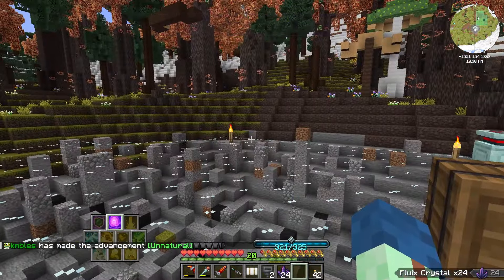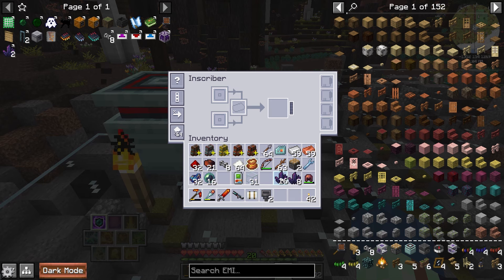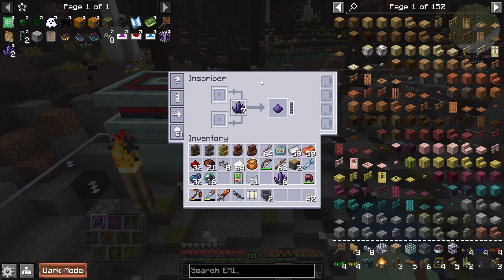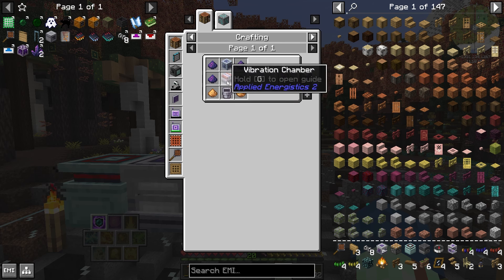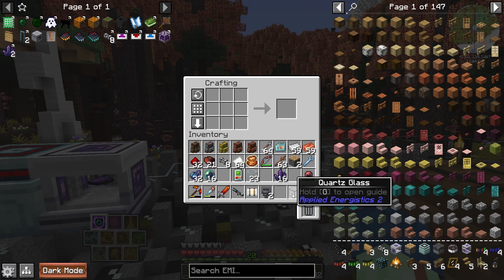In case you're wondering how I'm teleporting, that's just this spell down the bottom here. We'll get eight of them turned into dust just in an inscriber — of course you could macerate or crush or whatever you want. Let me just get the rest of this stuff. The quartz glass is pretty not-so-bad — we'll get a bit of that.